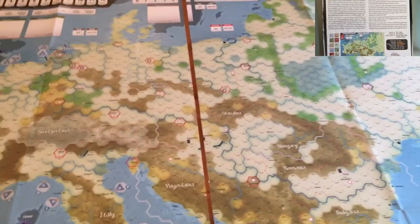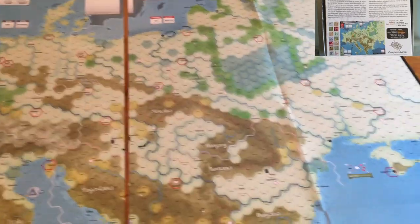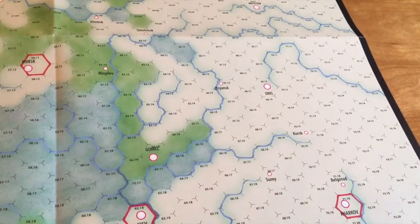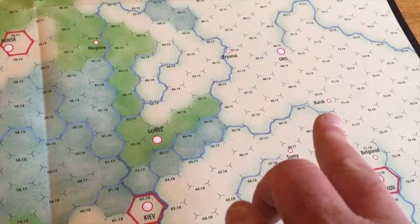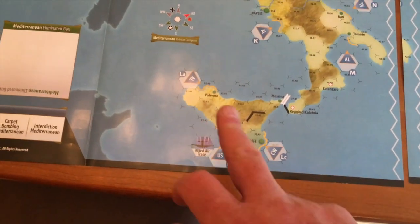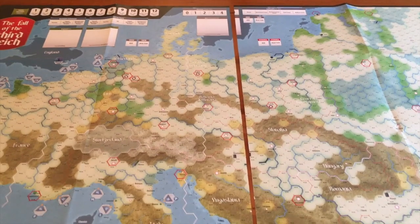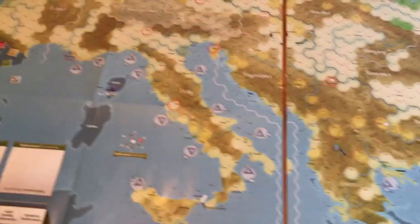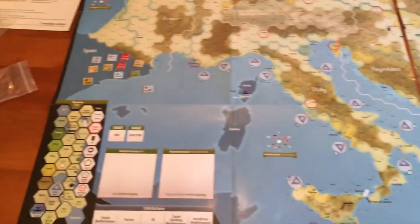If you play the historic campaign, the game starts with a mandatory German attack on Kursk, and the Allies will land in Sicily. For the non-historical scenario, I'm not sure how different it would be — the setup is the same, with units set up in a predefined order of battle and location.